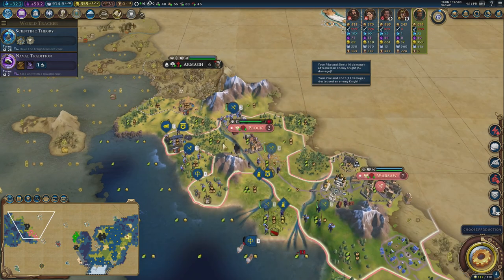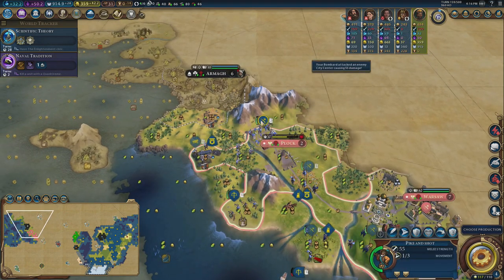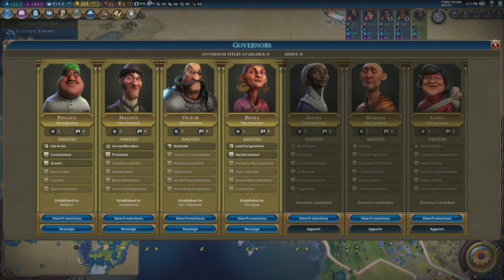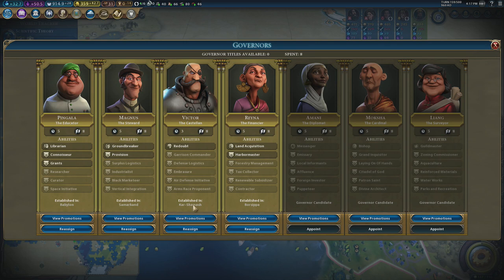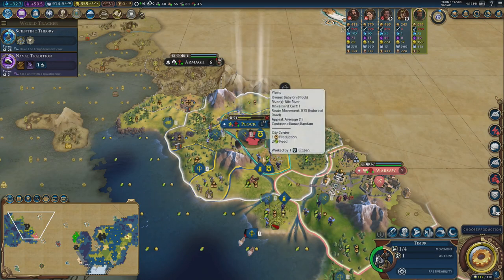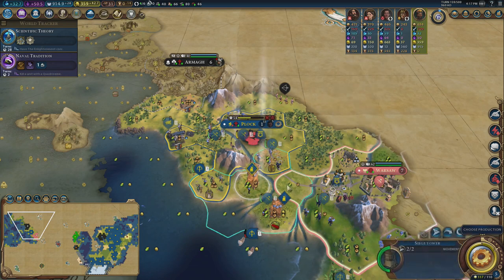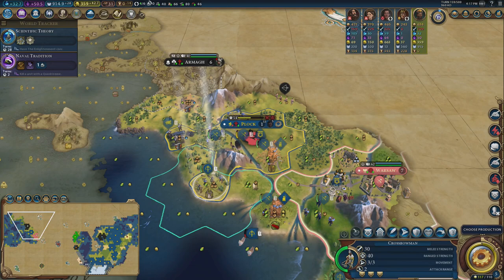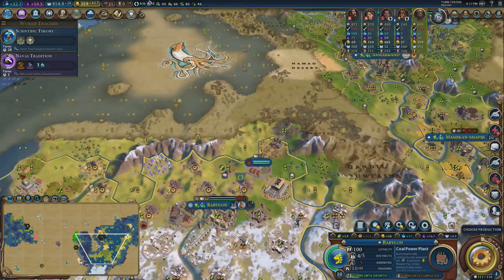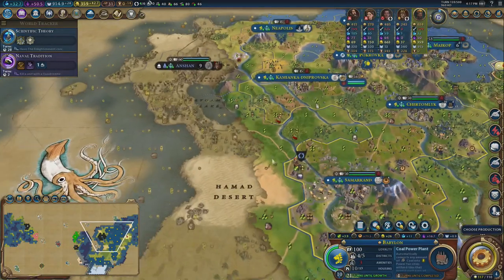This bombard can strike over the top — one, two — take the city. Loyalty at 10 is lovely. Warsaw is now the one with the issue. Moving Magnus in — building an industrial era wonder is really important. Looking at wonders: Ruhr Valley, Panama Canal, Big Ben. Panama Canal I can actually build to the coast, allowing me to build ships from my capital. I've got three coal power plants being built — that's awesome.